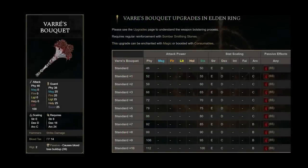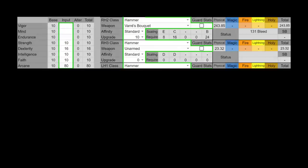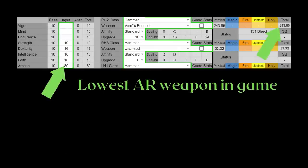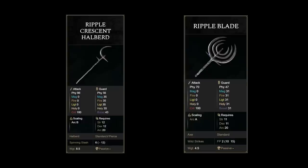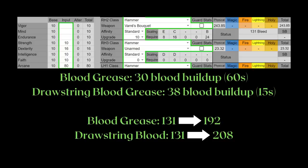Next, the Varre's Bouquet is one of the worst weapons in the entire game. You can tell the devs designed this weapon not with its practical usage in mind. You can still buff this weapon up with status greases and have the status scale to arcane, but you can do that with either of the ripple weapons too, with much more AR. I just want to say you can check out my halberd video for the numbers on the ripple halberd, as it is way better for practical usage.